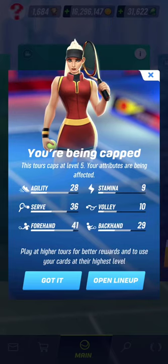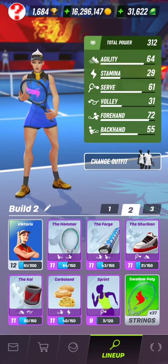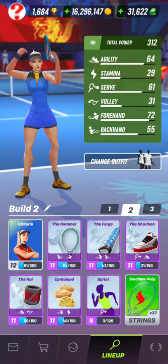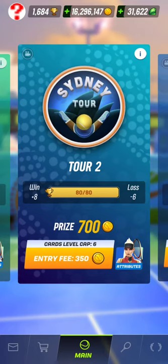So if I wanted to compare my cap attributes with my normal ones, I can tap the button up to go back to my lineup screen to make the global comparison. For tour 2, instead of going there with my current build shown on the screen right now, I will be capped with those attributes for tour 2.